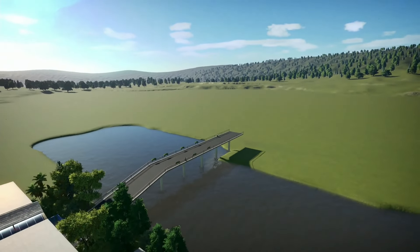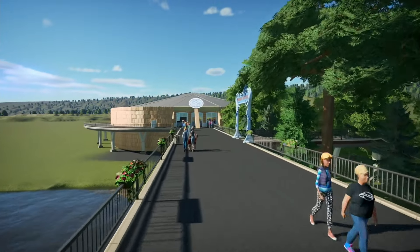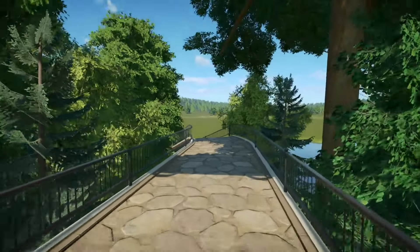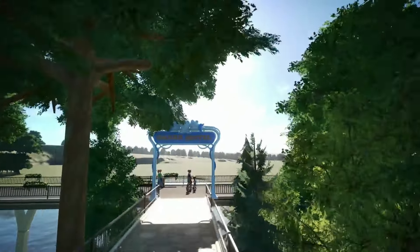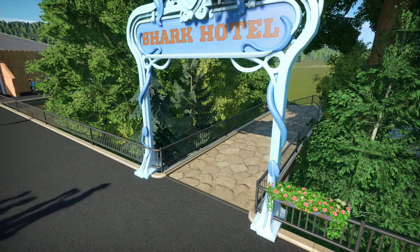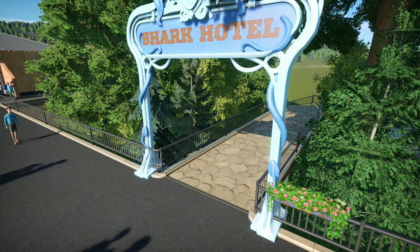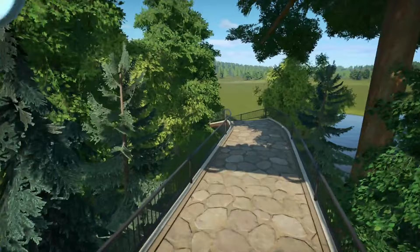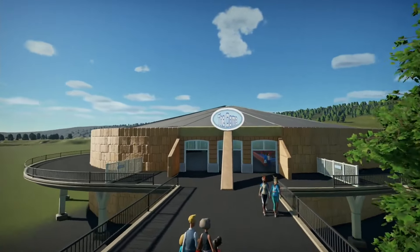Here we have the dome. Just before we look at it — down here is the Shark Hotel. I haven't built the hotel as such, I've just put the pathway down to it. I'll come back to that towards the end of the map depending on whether there's enough room, but the pathway off to the hotel is in there. Then we get to the dome.